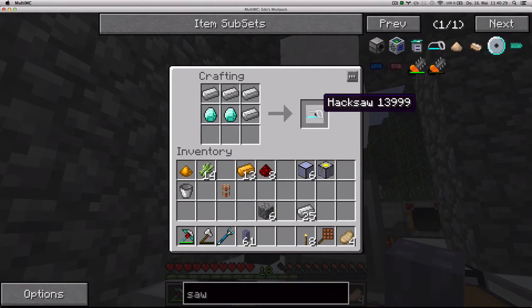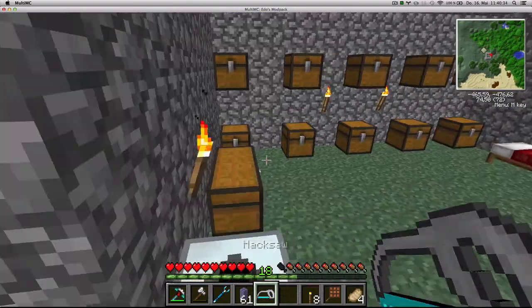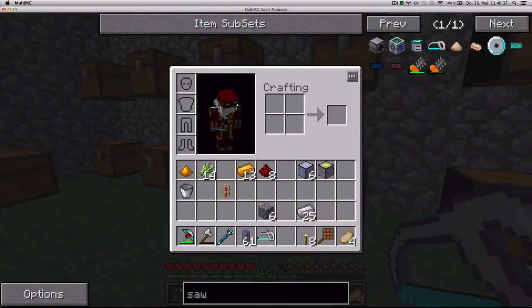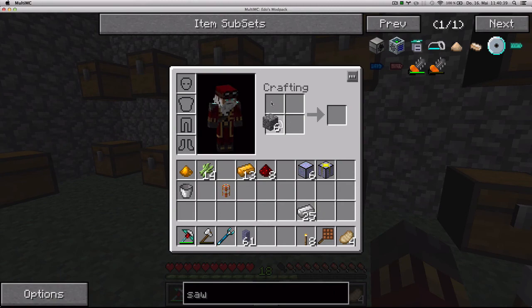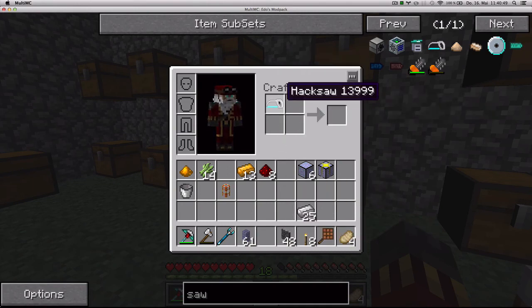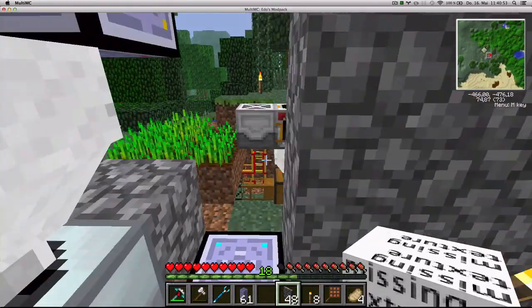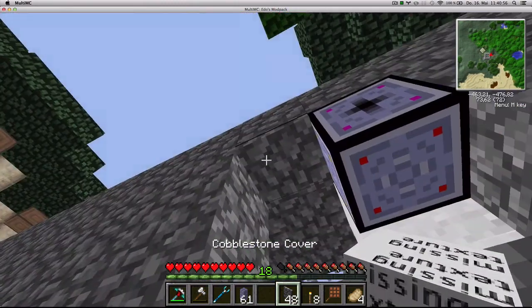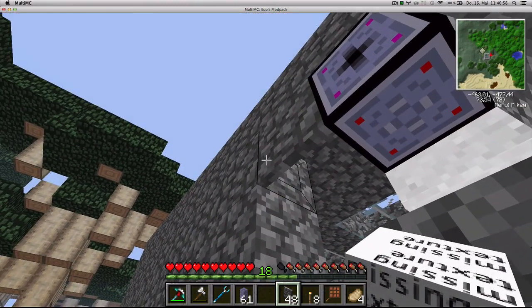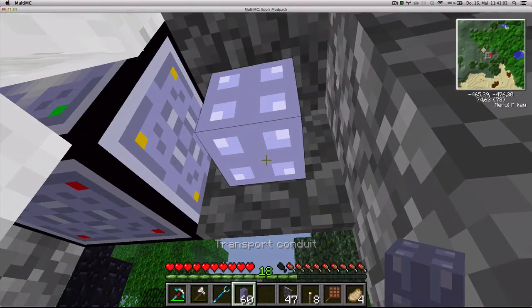I'm crafting myself a hacksaw using the rest of my diamonds. What you can do with this is make micro blocks. Out of cobalt I'm gonna make slabs, and from slabs I'm gonna make panels, and from panels I'm gonna make covers. The hacksaw is not losing durability, so you can basically use it forever. There seems to be a little bug that says 'missing cover', but when you place it in the world it's gonna be fine. You can put the micro blocks around the conduits.